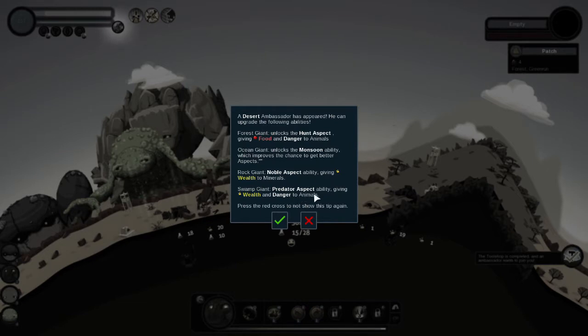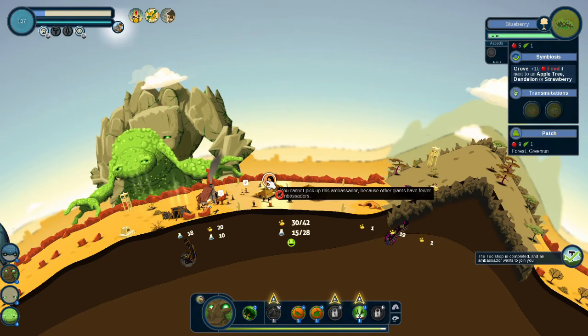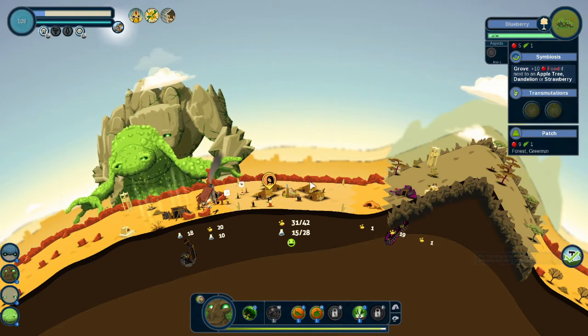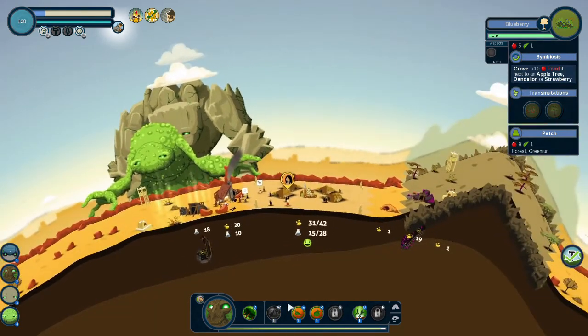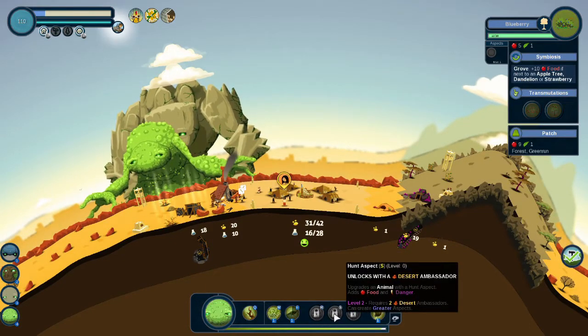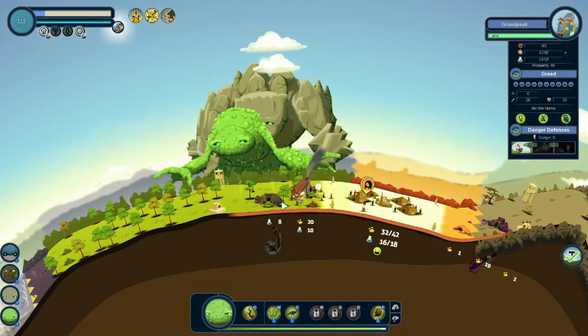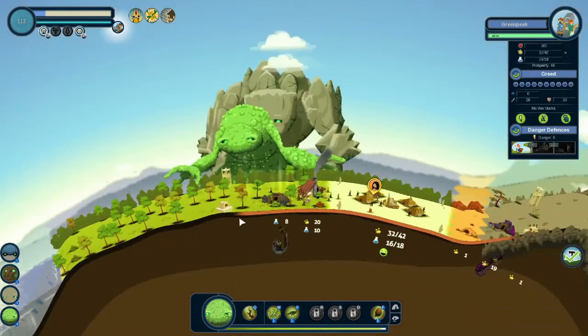Forest giant can get hunt aspect — that's really good. Ocean giant gets monsoon. Rock giant gets noble. Swamp giant gets predator. Both of these — you can't pick up an ambassador for our forest giant because she has everything. So we will not be getting the hunt aspect. So let's go for predator aspect by picking up the desert ambassador. And we changed it up a bit.